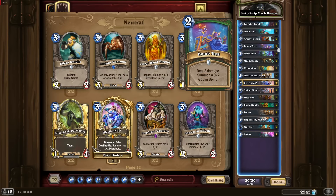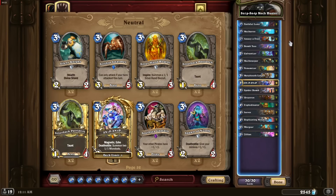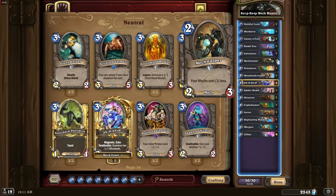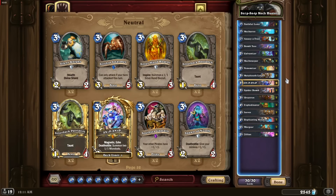I like to use magnetic minions on Mech Warper and Jeeves to boost their health so they are much harder to kill. Best cards for mulligan are Mecharoo, Galvanizer, Mech Warper, and Metal Tooth Leaper. With all of that said, let's play the game.